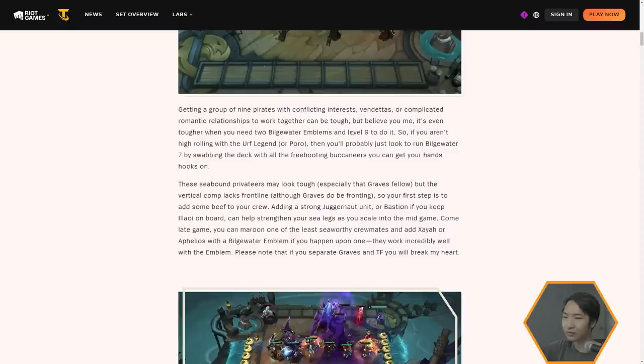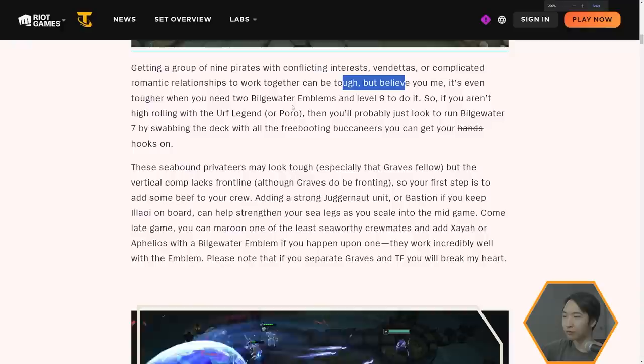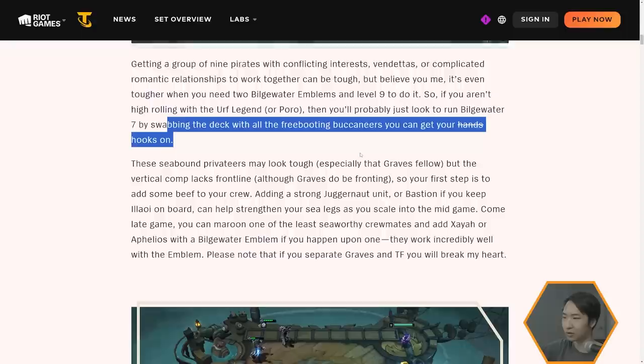Getting a group of nine pirates to work together is tough, and it's even tougher when you need two Bilgewater emblems and level nine to do it. So they are going to be buildable. If you're not high-rolling, you'll just have to look to run Bilgewater seven by swabbing the deck with Freebooting Buccaneers until you get your hooks on.